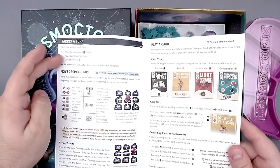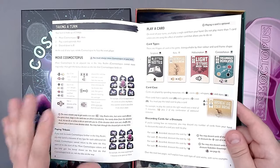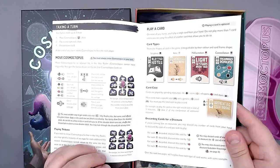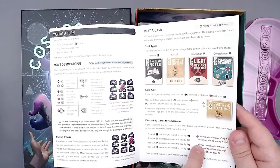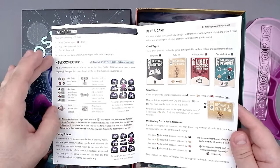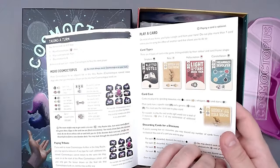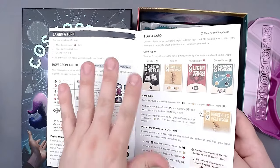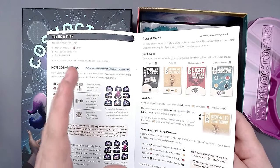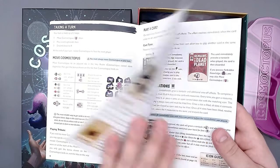Here we have taking a turn - three steps. I already know the rules since I've played the game already, but the rules look better than the ones in the prototype, of course. Very cool. We have these little info boxes here with small extra info, which I like a lot. It's pretty well broken up and laid out. Everything is very clean - it's nice to have a white background and black lettering.